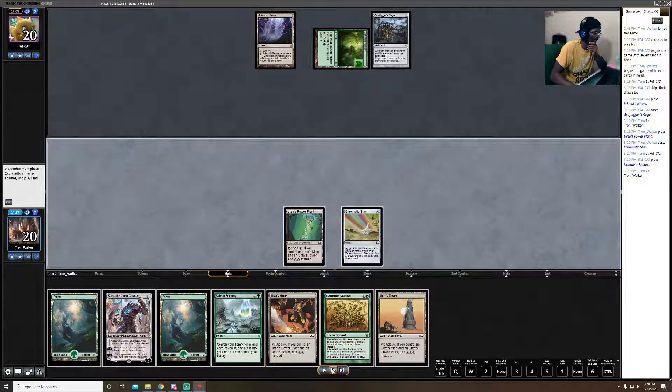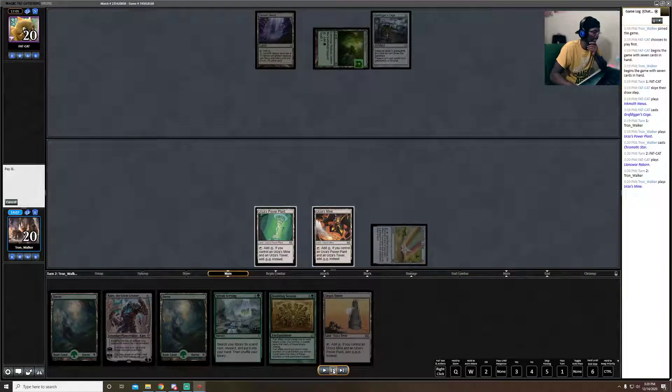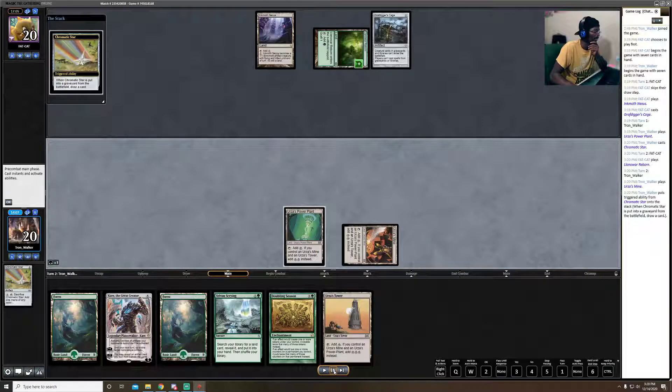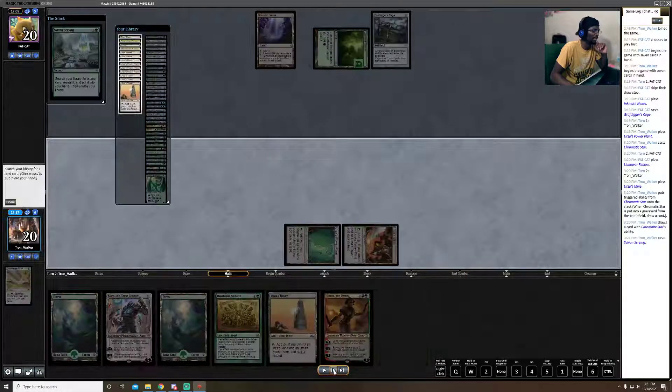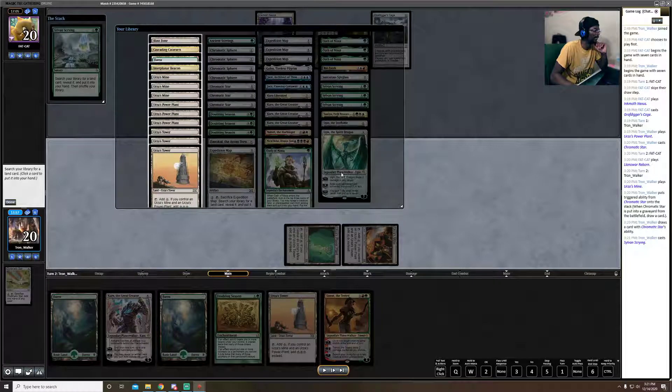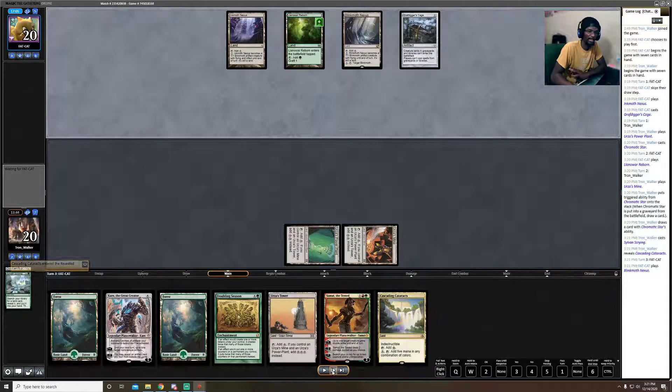I also got Doubling Season in hand and drew another piece of Tron — that's natural Tron right there. I decided to sacrifice the Chromatic Star to get a green mana, then cast Sylvan Scrying to go find Cascading Cataracts. What Cascading Cataracts does is let me pay five mana and tap it to add five mana of any color, so whatever color I need for my planeswalkers, I can find it.